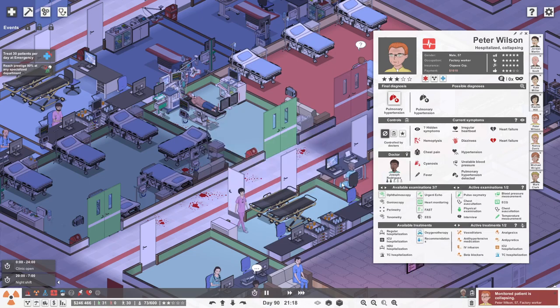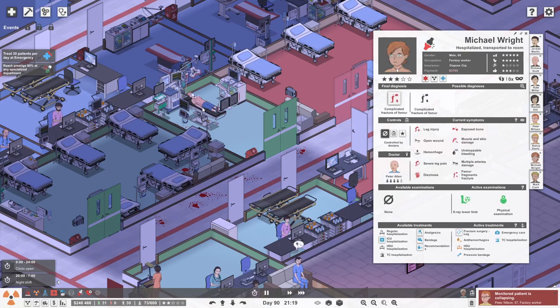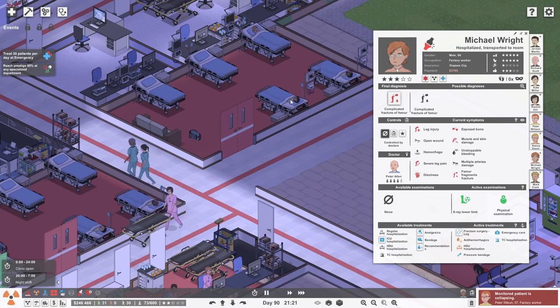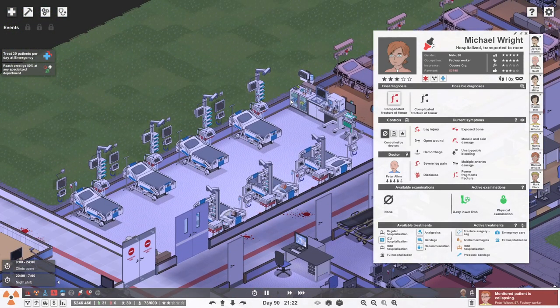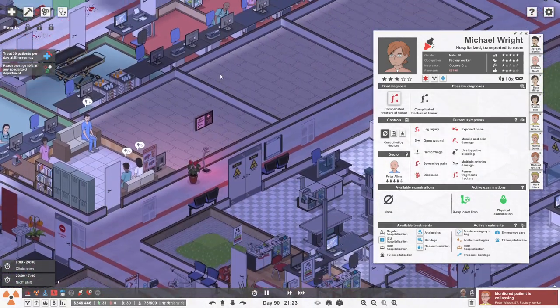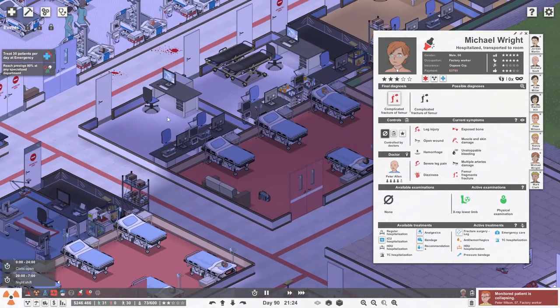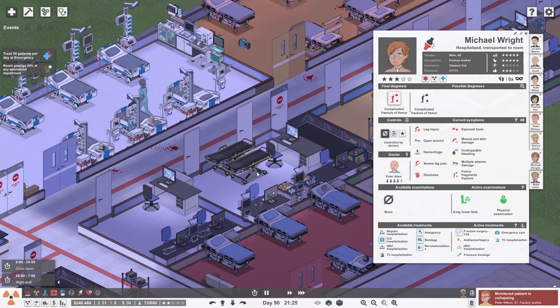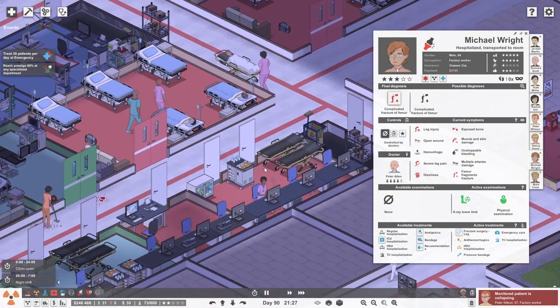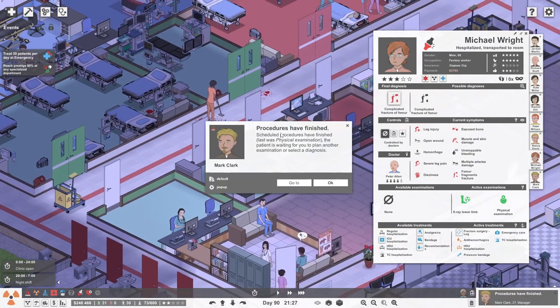Let's put him on some pulse ox as well. Oh, they're rushing to ICU. Why are the cardiology doctors rushing? Shouldn't there be ICU doctors? He needs defibrillation.